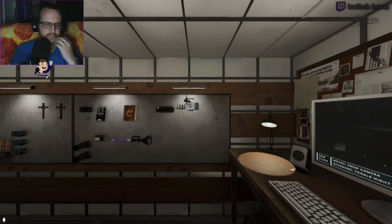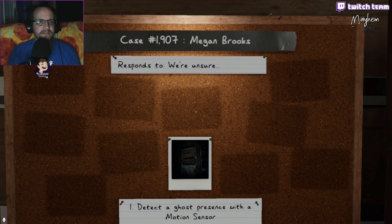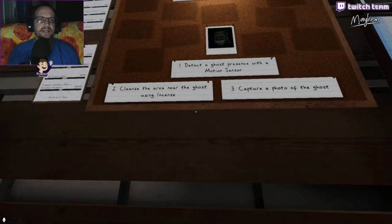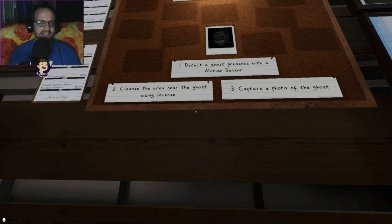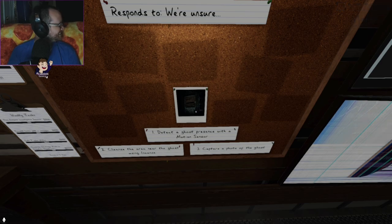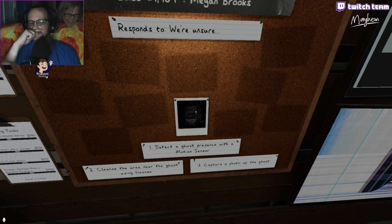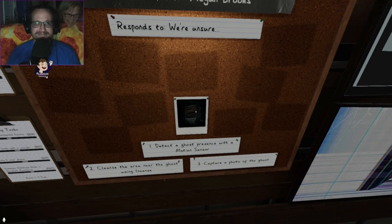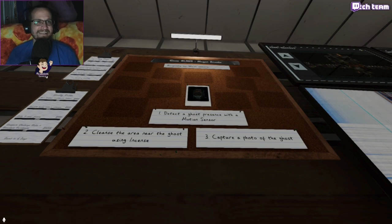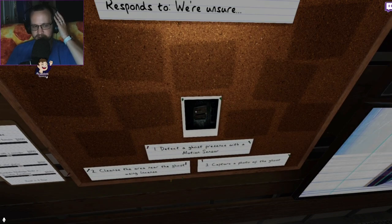All right, we're here. Megan Brooks. We are very slow. Let's check the objectives — oh, these are amazing! Motion sensor, incense, and capture photo of ghost. That's what we need right off the bat — good objectives and then a good ghost. There's a ghost above my shoulder... it is Zorma.